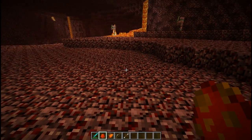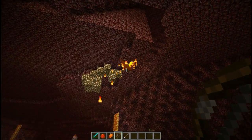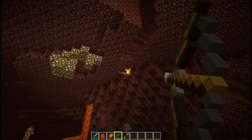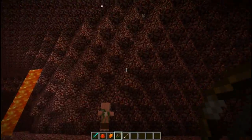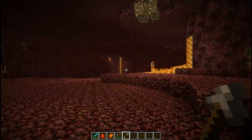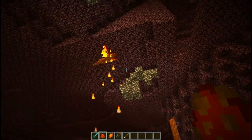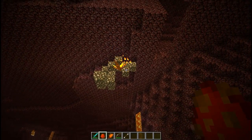I also added the phoenix mob, which is a bird that spawns in the Nether. When killed, they have a very low chance of dropping the phoenix feather item. They emit fire particles and their wings light up in the dark, so you can see them from far away.